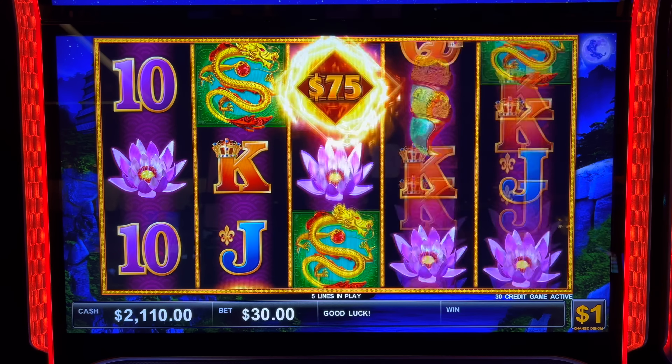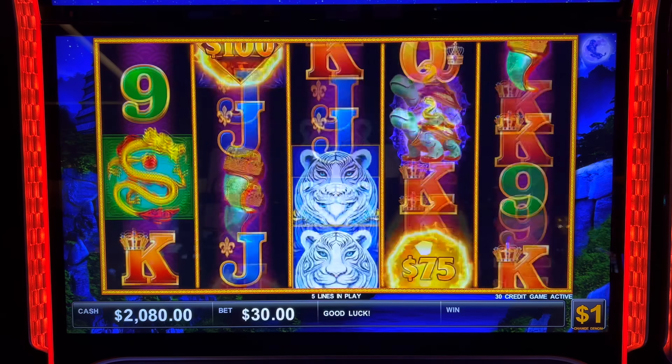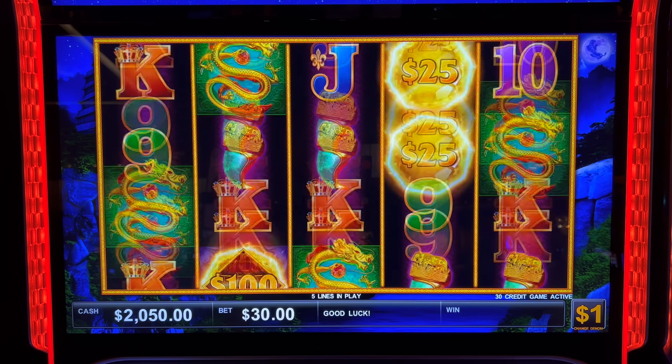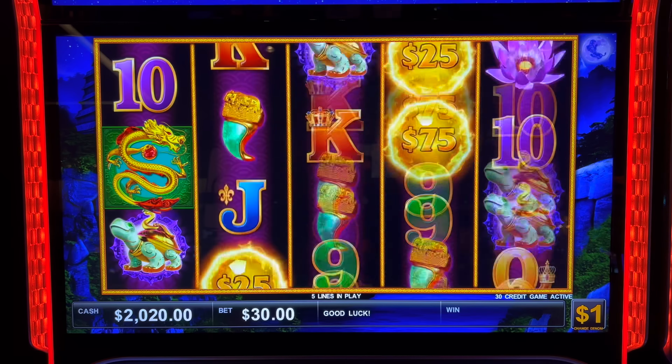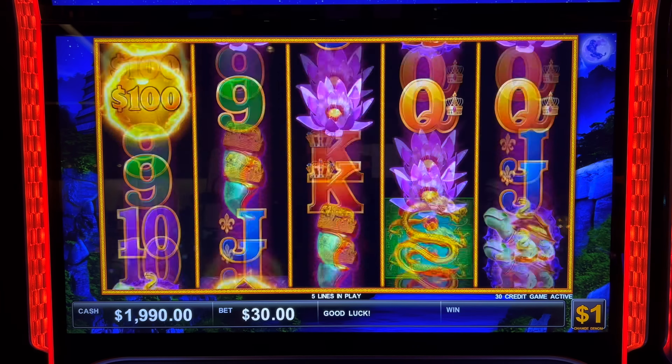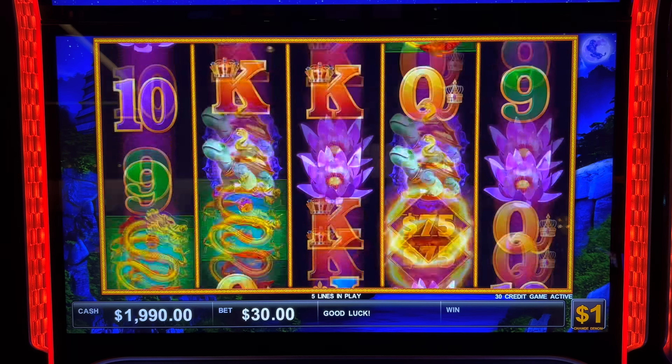We'll do some $30 spins first. What you need are those diamonds on reels two, three, and four. If you get three diamonds, you're in the bonus. You can only see one of those per reel, or six total diamonds and/or coins to get you in the hold and spin. Those are the only two bonus rounds.